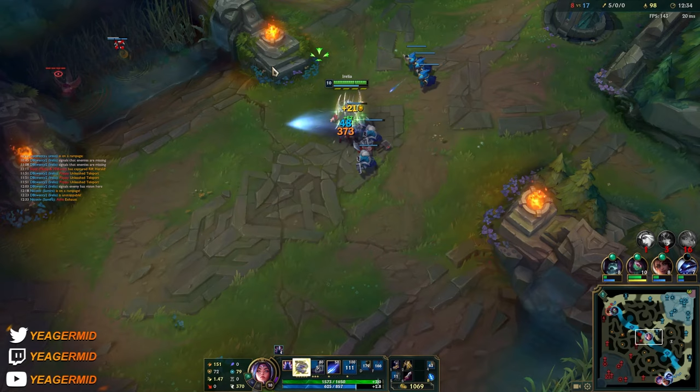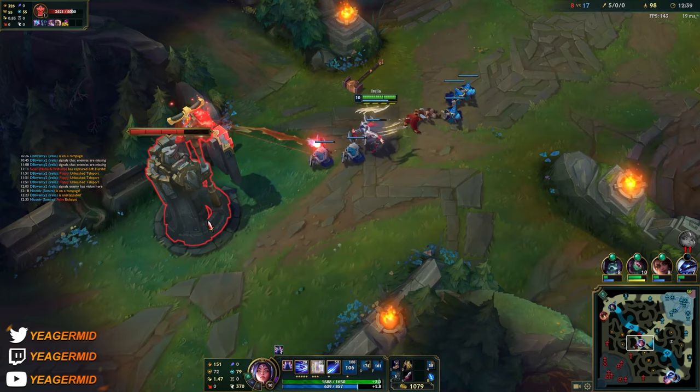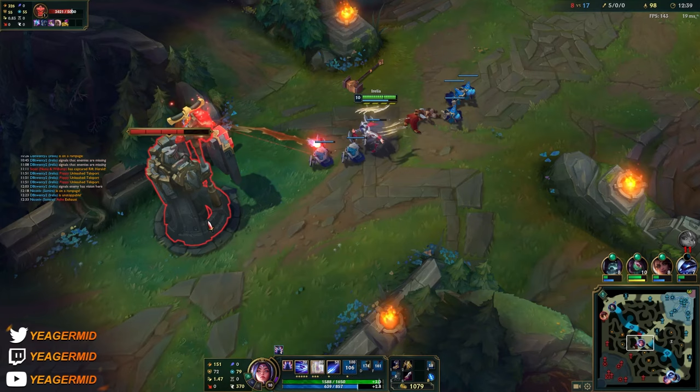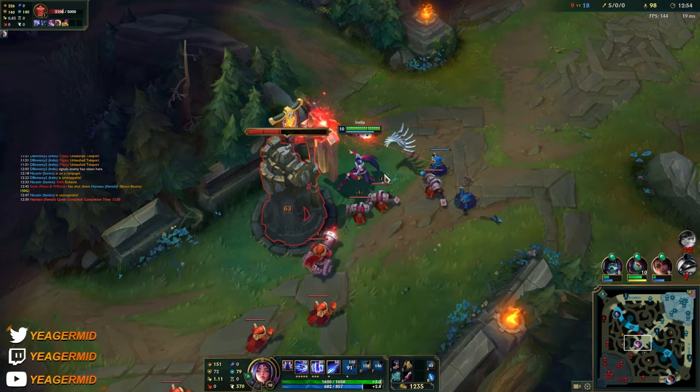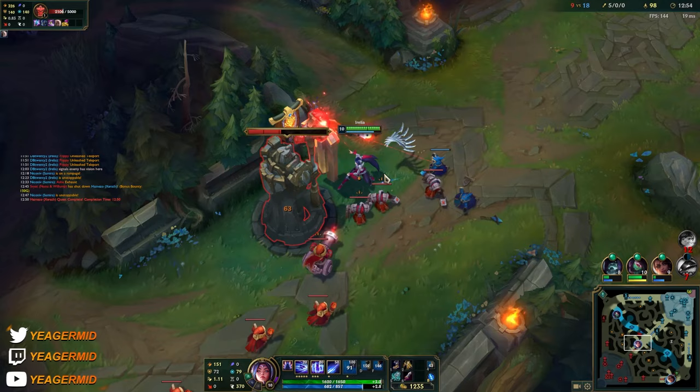I waited with the dash, used that shield thing she has, and then also during a fight — even though your passive is fully stacked — still use the minions because they do heal you. And if it's not stacked then you can use the minions to get it stacked fast. It's really OP to take advantage of the minions.